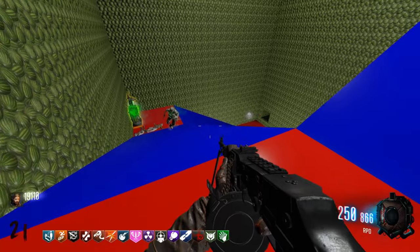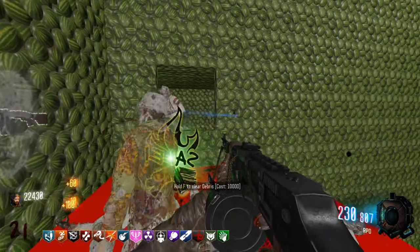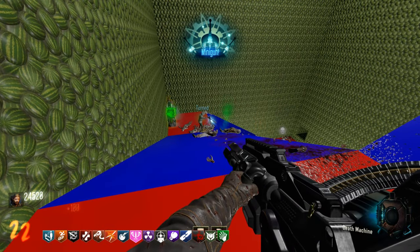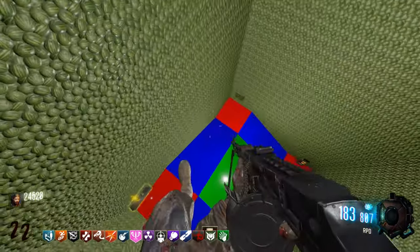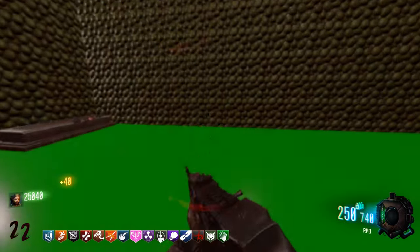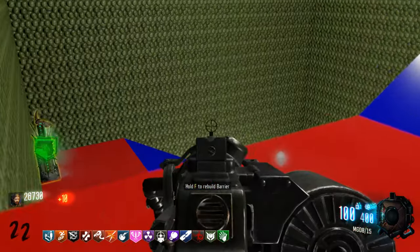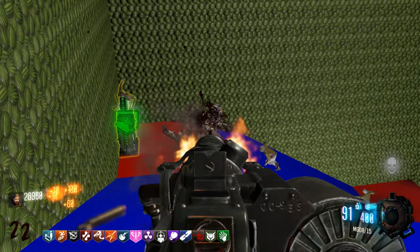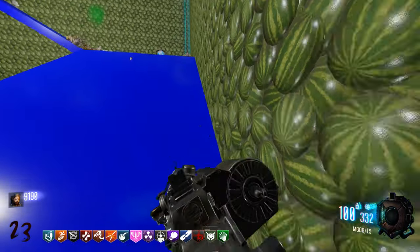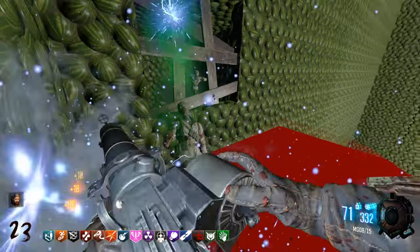It must only be spawning at like these two windows or something. Very glitched window spawns, I will say that. The RPD is kind of the greatest weapon on the map, considering it's doing two-fifty and a thousand. I'm broke! And that is a troll - that's gotta be a troll! I kinda wanna build up enough points to open up the other side to see what weapons are like on that side. That zombie just faced through the wall and pushed me out of the way.